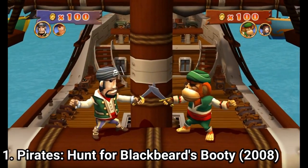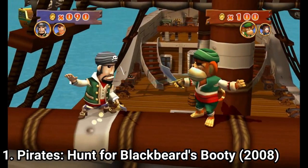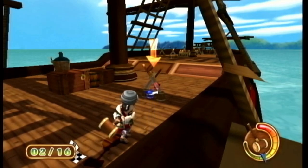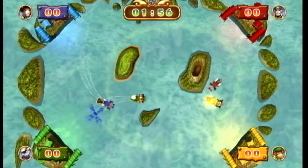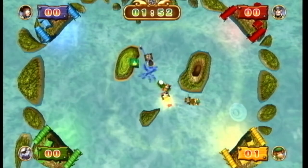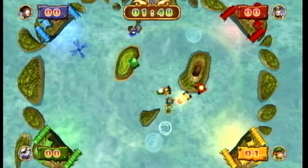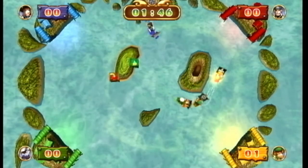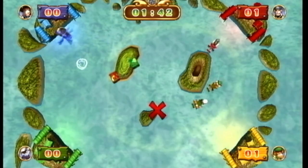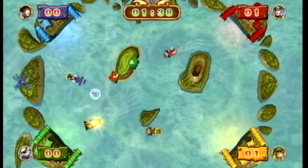The sword fight minigame doesn't have any depth whatsoever — you just swing the Wii remote as shown on the screen. The squid ball minigame is a basic game of croquet. You also get some sort of battle arena type minigame, where you have a little propeller to control the wind and use it to steer your pirate around, collecting boxes with your matching color from the map.